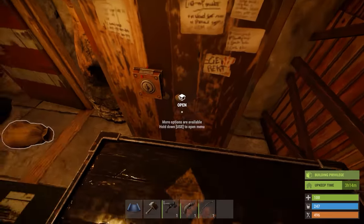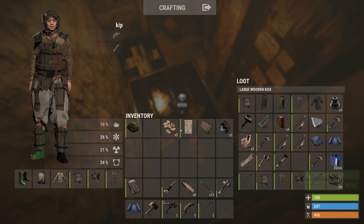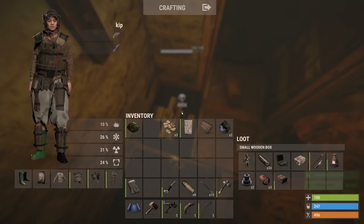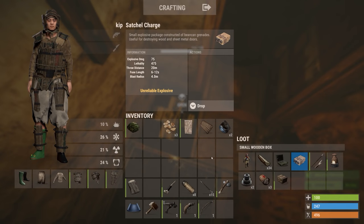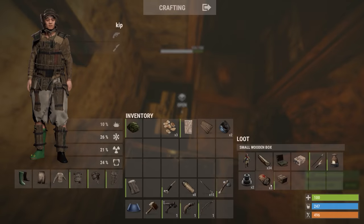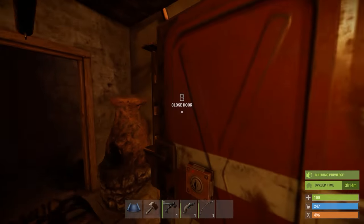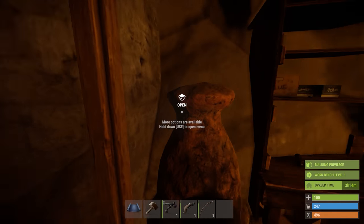Alright guys, welcome back to Solo Survival. My humble little abode here - it's another cramped base, I know. But here's the plan: we found satchels earlier, we've just learned swords, so I'm going to go off and find blades. I've only got one metal blade at the moment, so we're going to need another six or so, because I've got the satchel. I might just throw it on the wall.